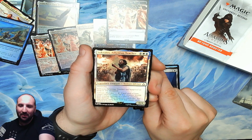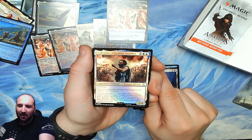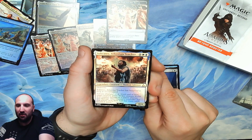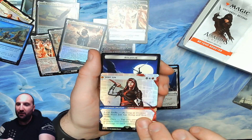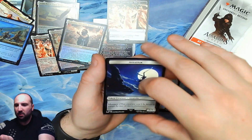Socrates: a colorless, blue, and white legendary creature — a 0/4 human advisor with defender and hexproof as long as it's untapped. Tap him: until end of turn, target creature gains 'if this creature would deal combat damage to a player, prevent that damage; this creature's controller and that player each draw half that many cards rounded down.' That card's sweet — I don't know if it's worth anything but it's cool and it's in foil. Our 15th copy of this thing in full art — an assassin with menace.